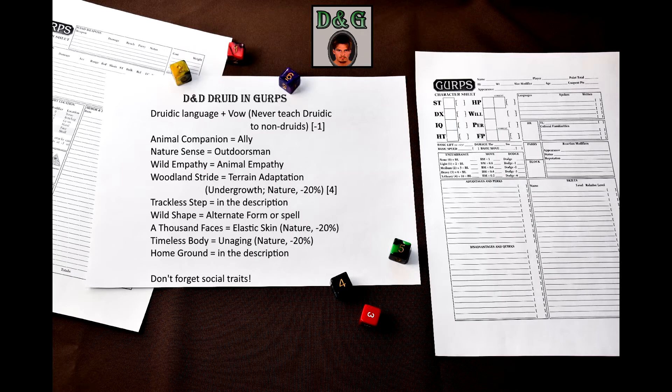I also will link a 150-point druid template in the description. If you take a look at it, you might notice many social traits. I believe that people often miss out on a lot of role-playing opportunities by forgetting that druids usually are not really hermits, but are quite social spellcasters. Usually they are part of a druidic circle, so a druid might have rank, contacts, claim to hospitality, patron, allies, or other social traits.